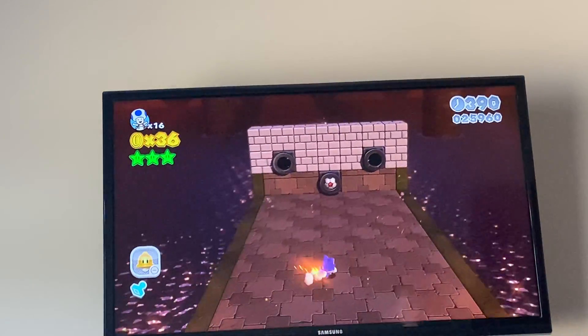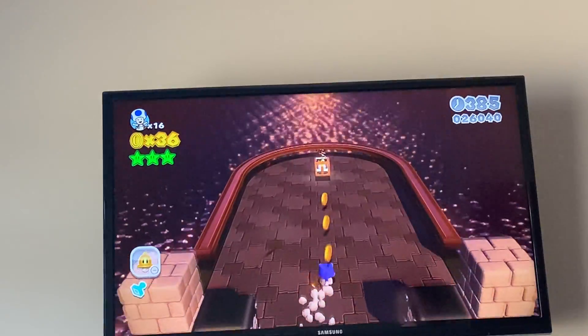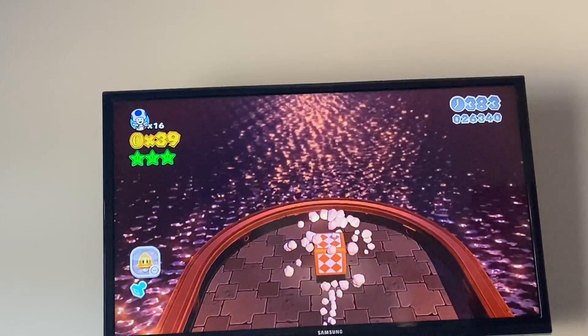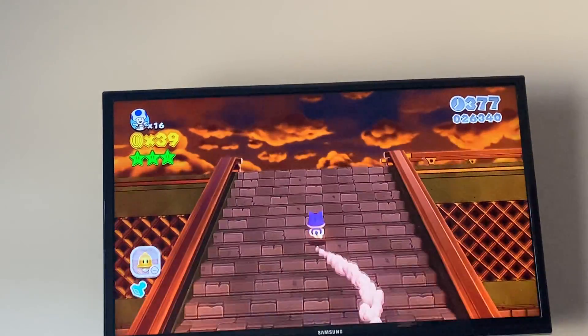And then finally we have a wall of bricks, which you can use the soccer ball to get through. Or you can probably just climb up with the catsuit. And then we can make it to Bowser.